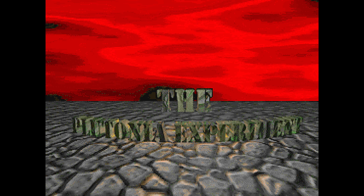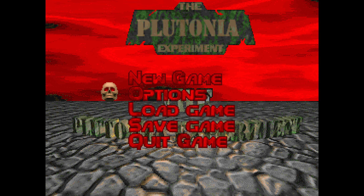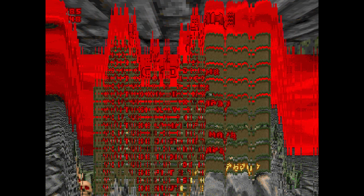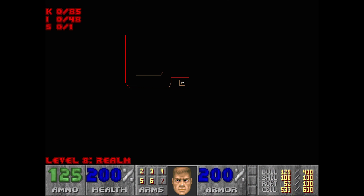This is Tim. We're going to be playing some more Final Doom: The Plutonia Experiment, where we're going for 100% of the kills, the secrets, and the items on Ultraviolence. This is going to be map number eight and it's called Realm.